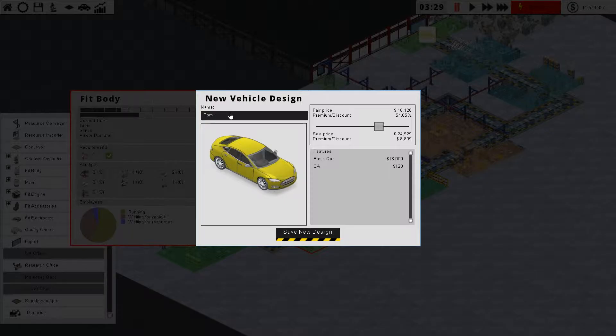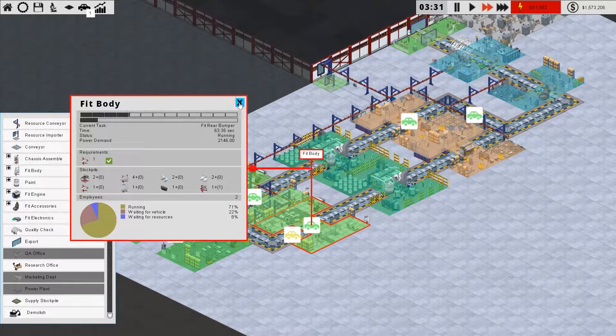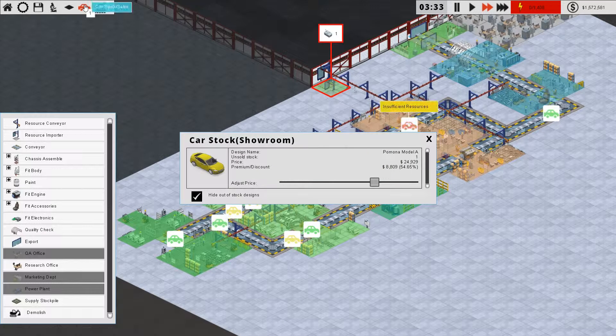We'll name this one the Pomona Model A, safety design. We're now getting cars in the showroom.